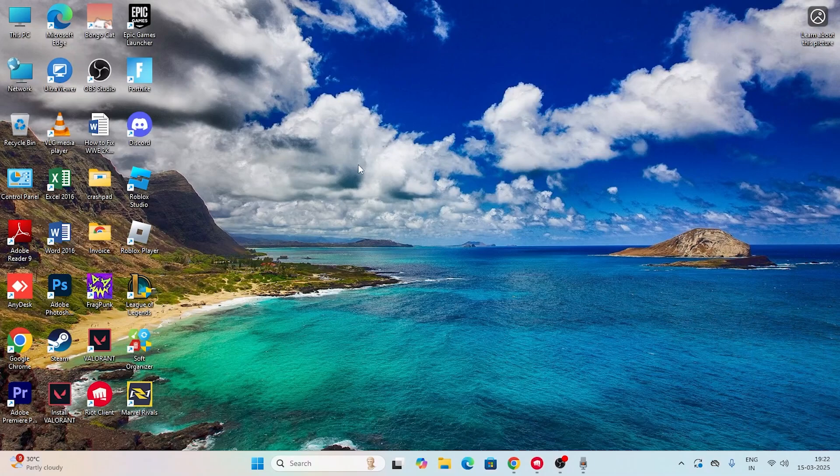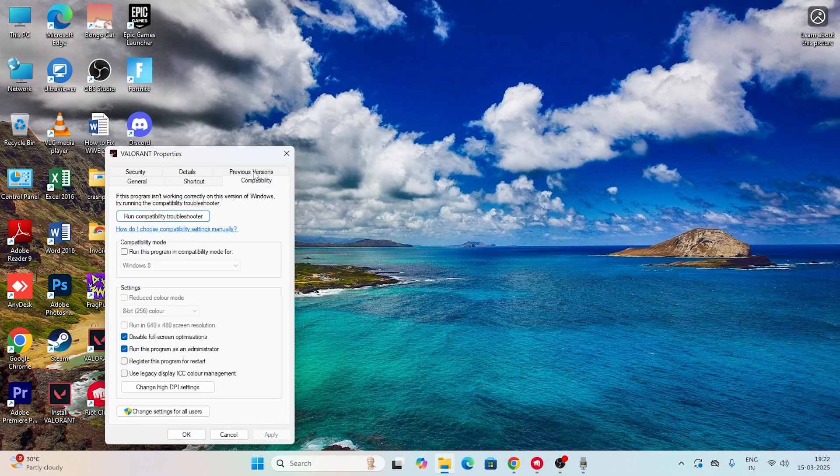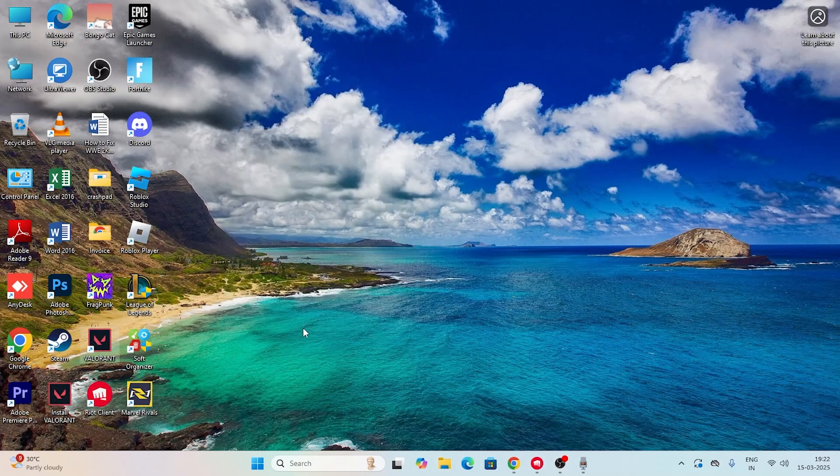The first step: go to the Valorant game, right-click on it, go to 'Show more options', then go to 'Properties', then 'Compatibility'. Make sure to check 'Disable full-screen optimization' and also check 'Run this program as an administrator'. Then click Apply and OK.